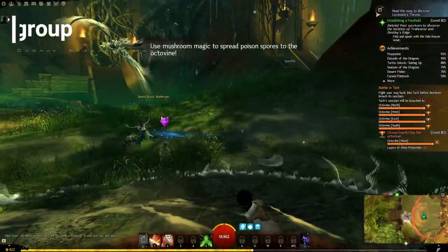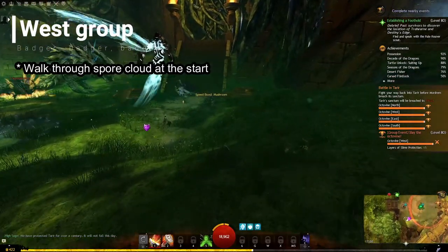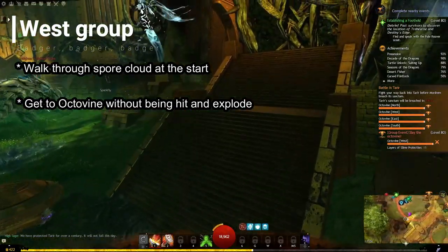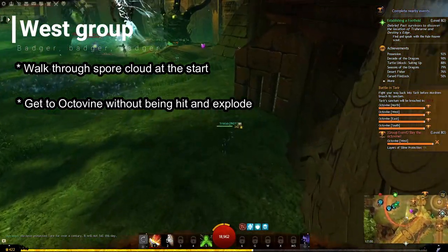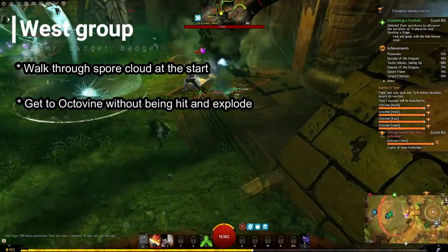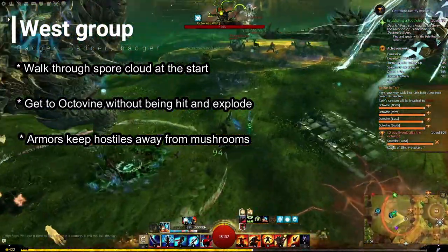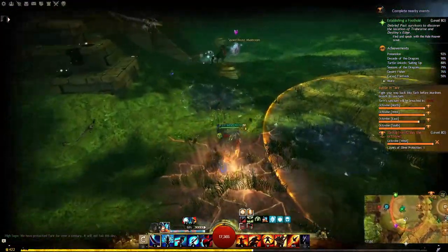Lastly, there is the west lane. Players will be transformed into mushrooms by walking through the Spore Cloud, then need to make their way over the hostile-infested room to the Octavine and explode to remove a layer of slime. It is possible to run straight for the Octavine, but a safer route is going around the room's edges. Armors should focus on keeping hostiles away from the transformed players, as a single hit will undo their transformation. With enough mushroom runners and proper mob management, this lane isn't too difficult to manage either.